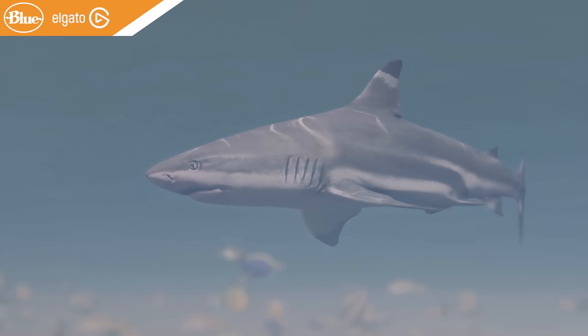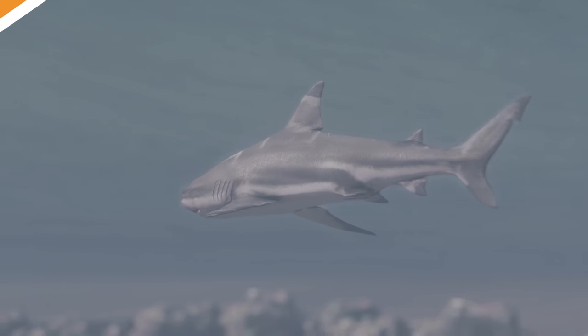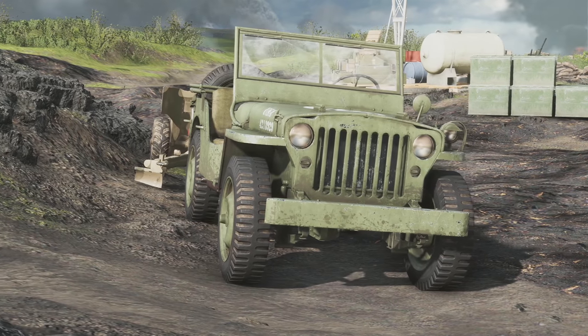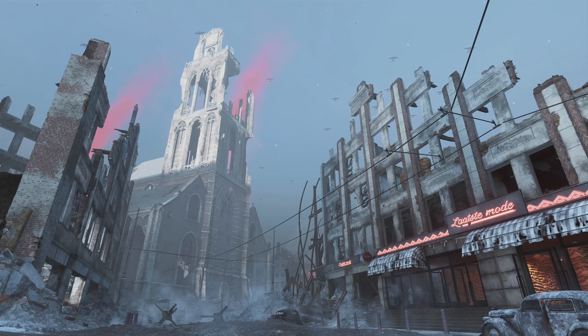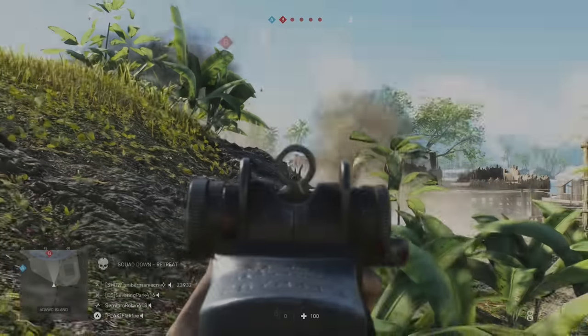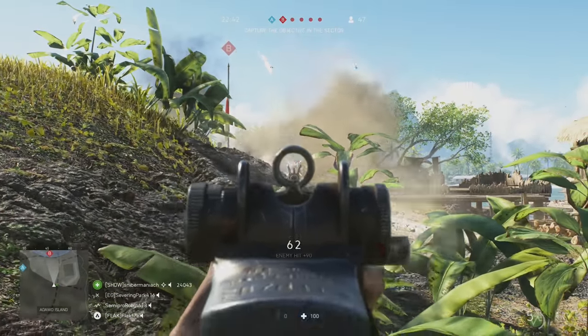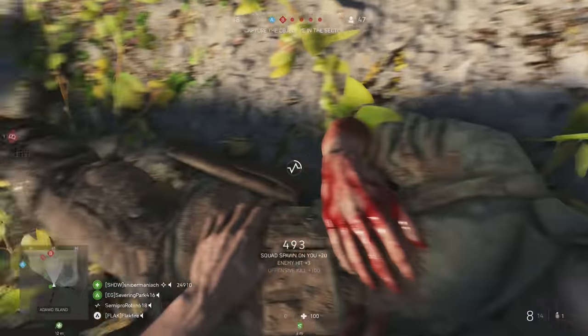Hey everyone, it's Flakfire, it's time for another episode of Cool Details in Battlefield 5. Up to this point we've covered a ton of neat stuff, ranging from bombing raids over Rotterdam to the spinning Jericho sirens on the German Stuka. If you want to check out all of the details we've uncovered so far, click the link here on the screen or in the video description.